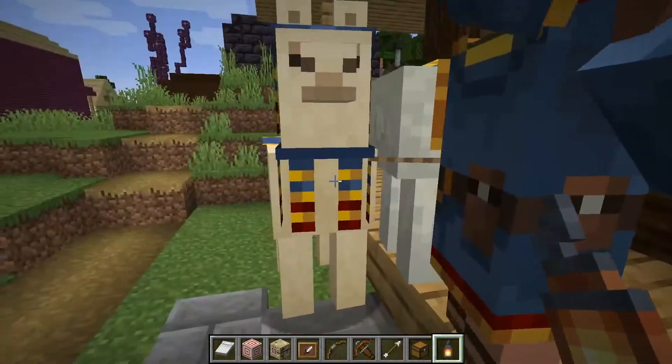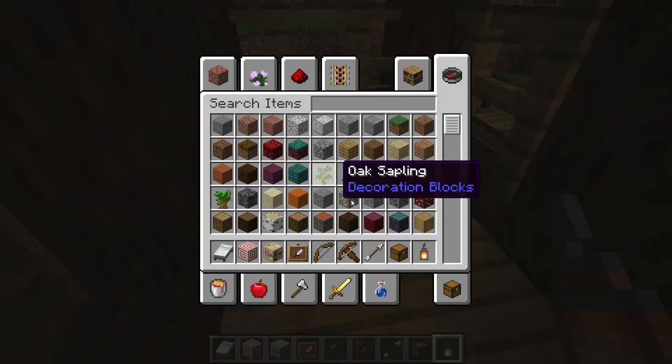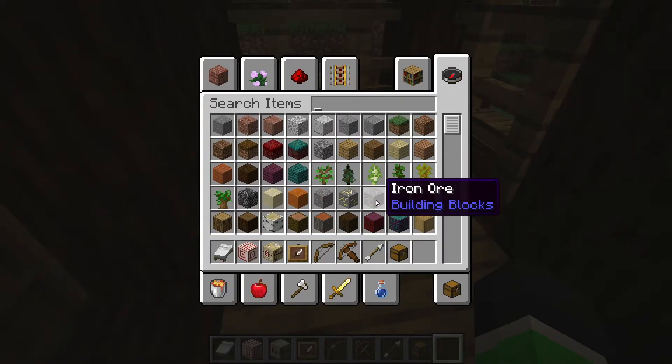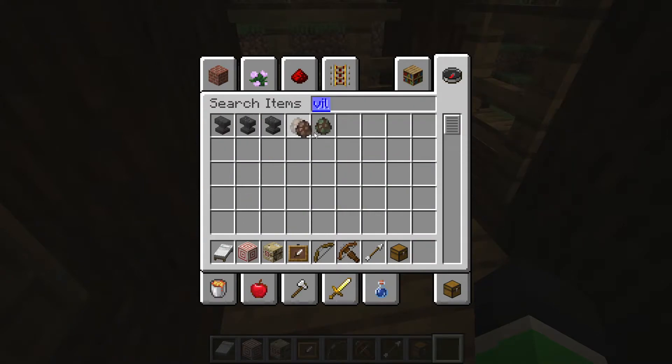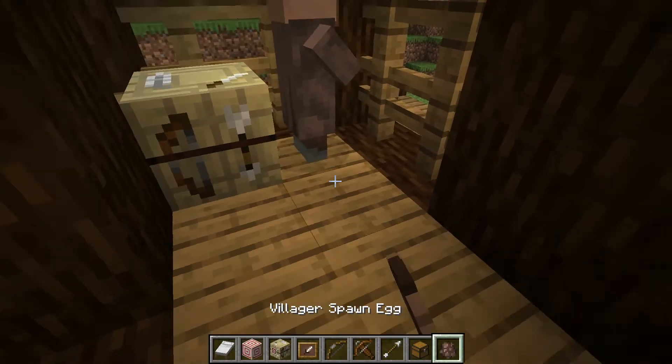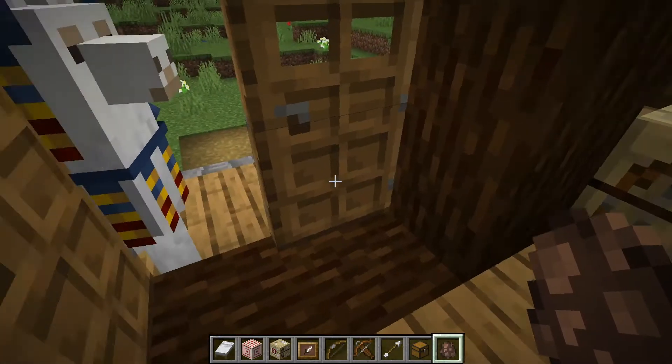Hello, Mr. Mystic Trader! So let's spawn our buddy in — we'll need a villager egg. And we'll probably need to go make ourselves a farmer. There we go, we have ourselves a Fletcher. Now, to go make him an archery range.